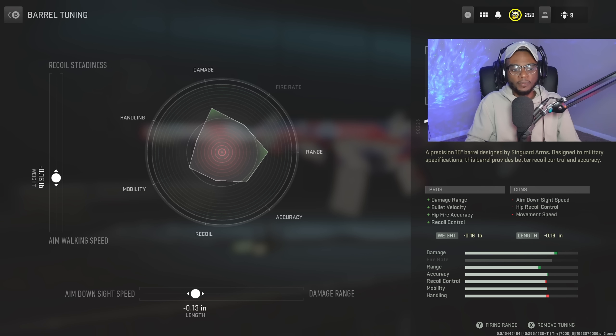For the barrel tuning, we're going to bump up that aim-down-sight speed to negative 0.13, and increase the aim walking speed to negative 0.16 to bump up the close-range handling.